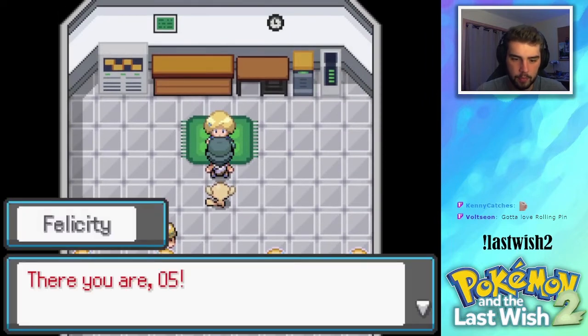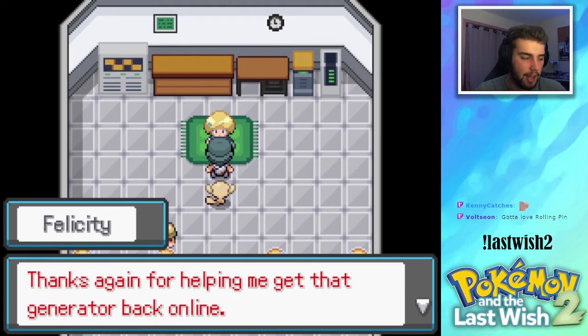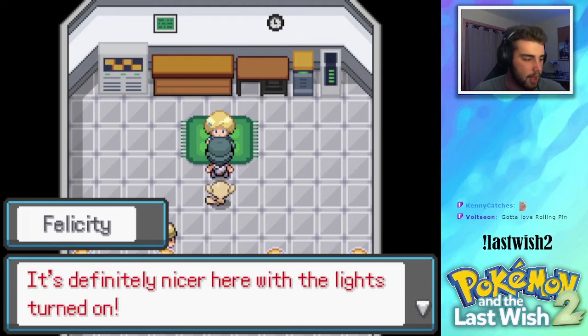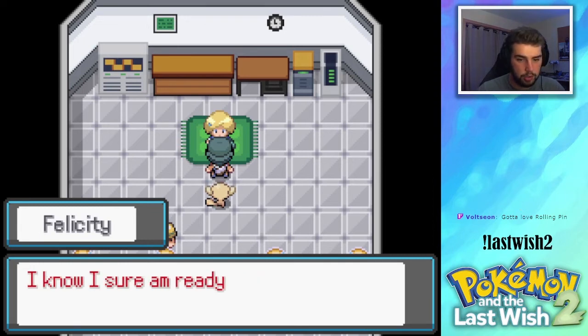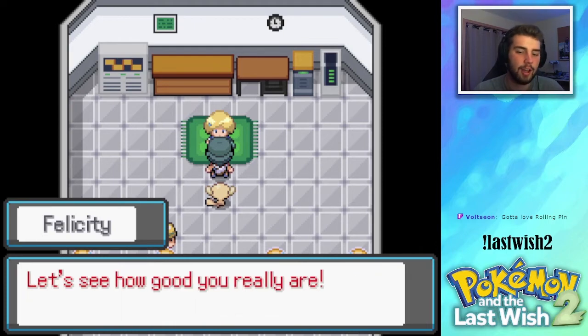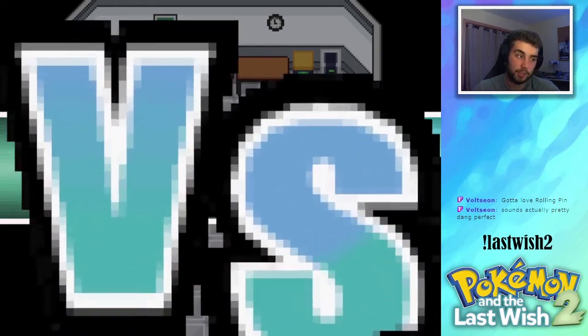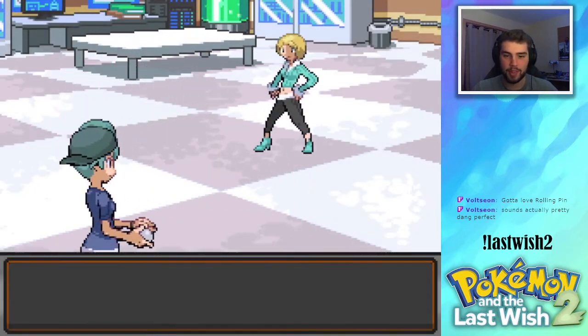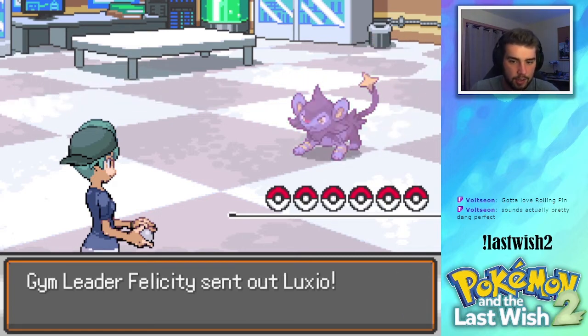There you are, O5! Thanks again for helping me get that generator back online. It's definitely nicer here with the lights turned on. Are you ready to face your first big challenge as a Pokemon trainer? I know I sure am ready for my first ever battle as a gym leader — let's see how good you really are. Gym Leader Felicity — with the Luxio to start off with! Interesting, I thought Luxio was actually going to be her ace.